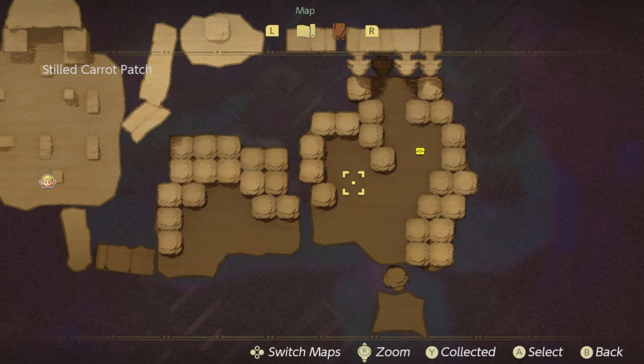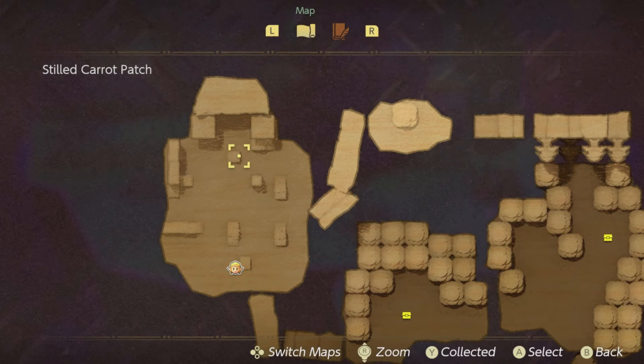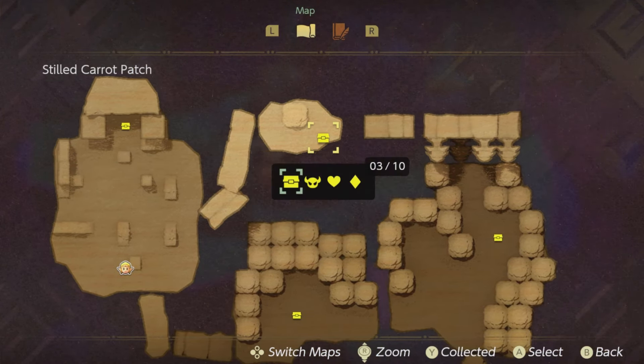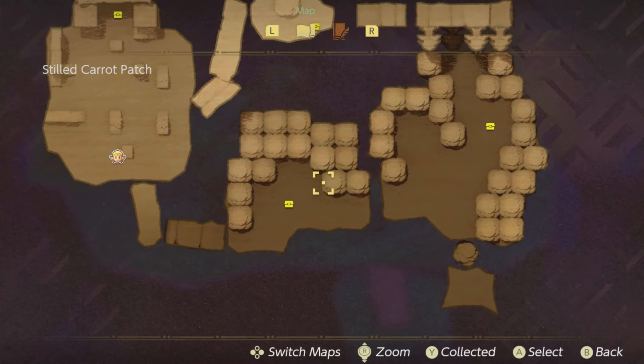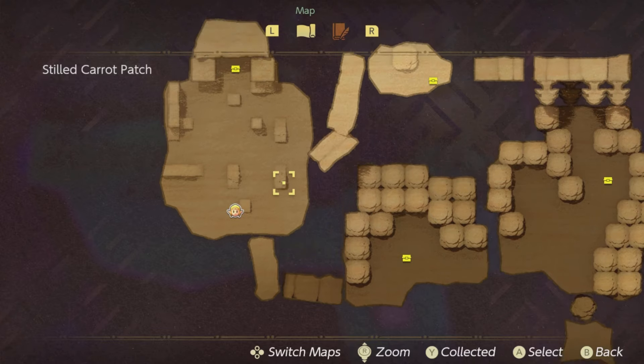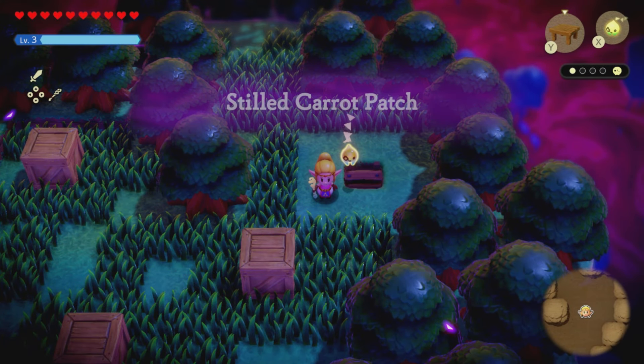The first two are going to be behind two boxes — you just need to pull back the boxes or lift them up. There are going to be some stairs we can take down. One is going to be behind some rocks you need to pull up, and one is going to be way up in the air at the top. You can do them in whatever order you want.